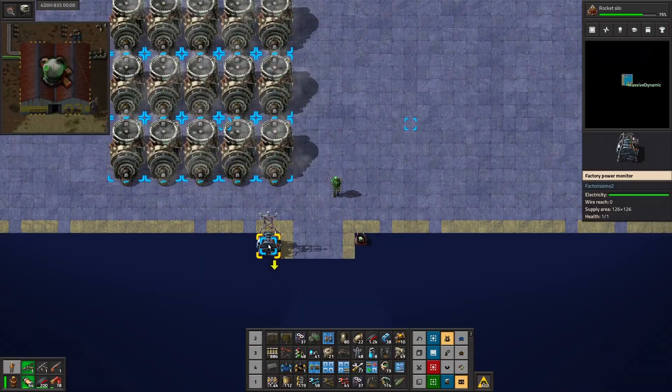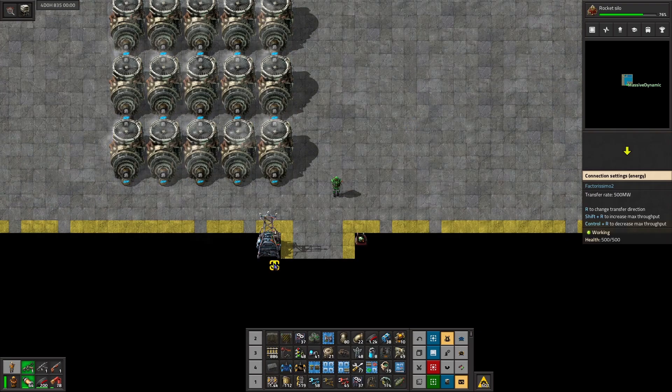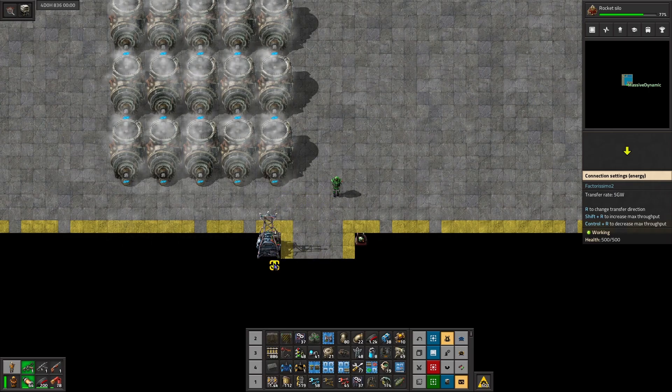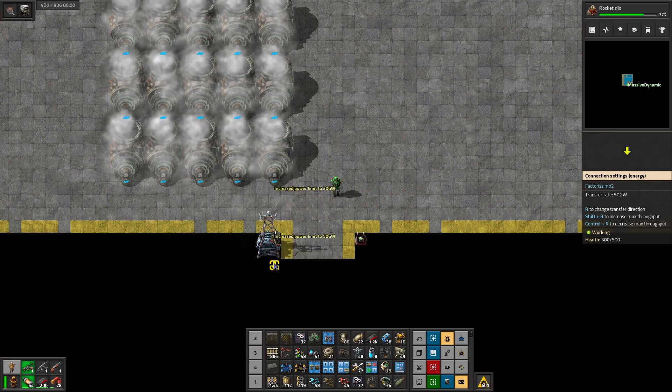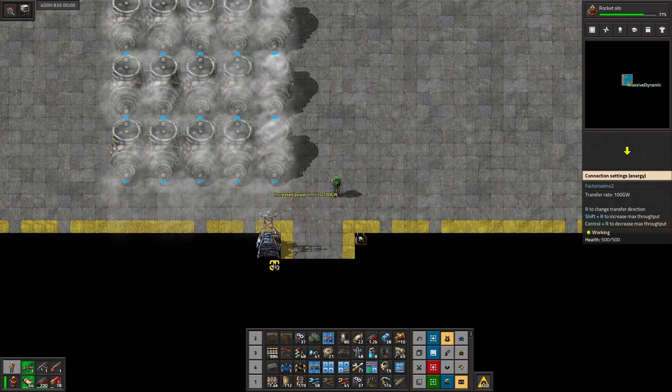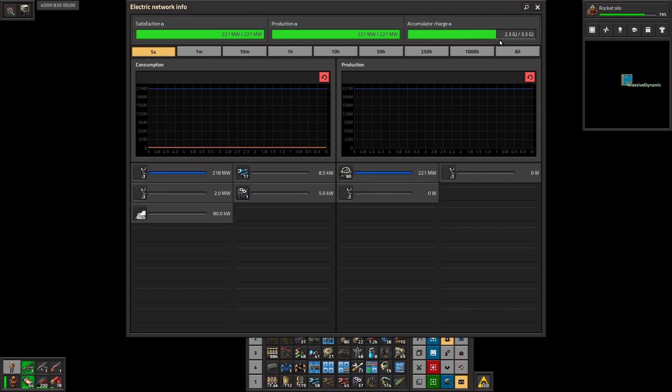Let's take a look at the power distribution when we click on this. You can see this accumulator charge - that's the internal buffer. On this arrow, if you hit Shift+R, you can see it goes up: 1.6 gigawatts, 2.5, five gigawatts, ten gigawatts, 20, 50, a hundred gigawatts - and that's maxed out. So we can now put a hundred gigawatts of power from this plant. And as we increase the output potential, the accumulator charge increases - that's the internal buffer. Now we've figured that out.